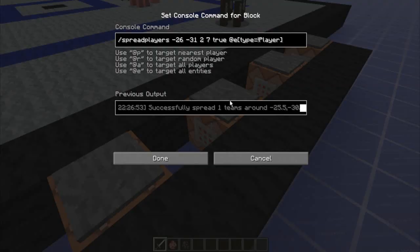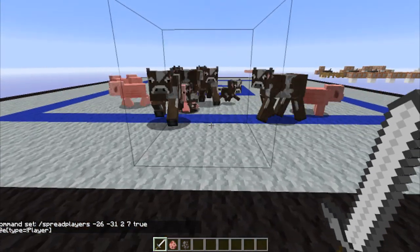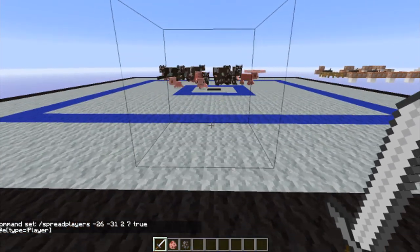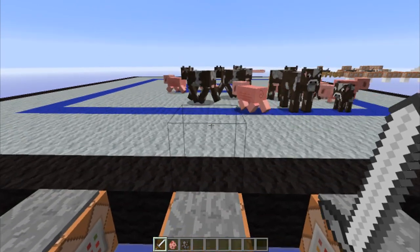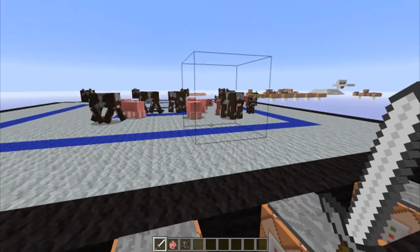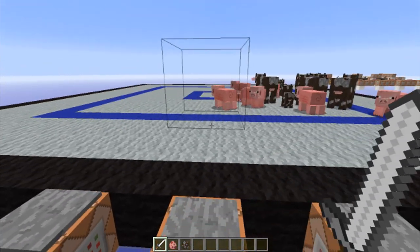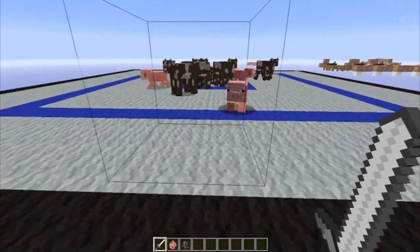What if I make it so teams are set to true? This is where things get interesting. Apparently mobs are all on the same team, even if I don't have a team specified for any of them. I did try setting a specific team — putting pigs on a pink team and cows on a brown team — they were still put together, unfortunately. It'd be great if they weren't. So that's just something to note.